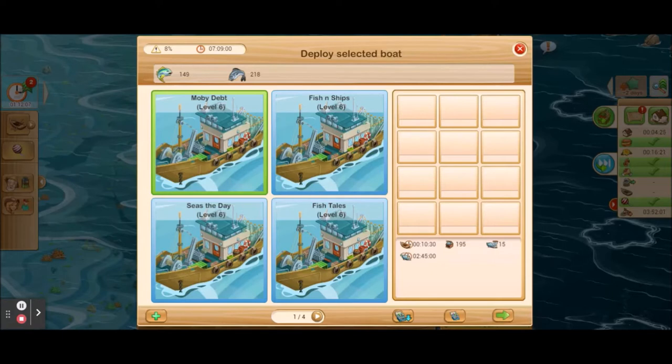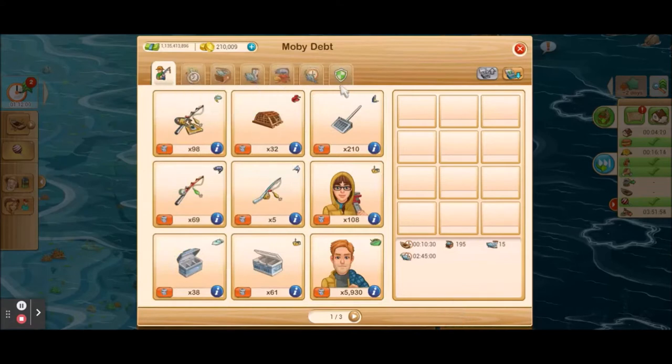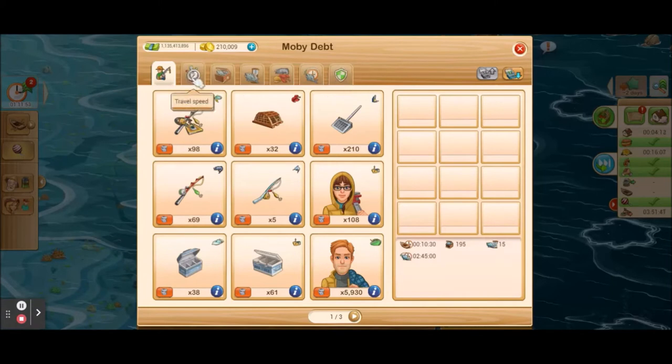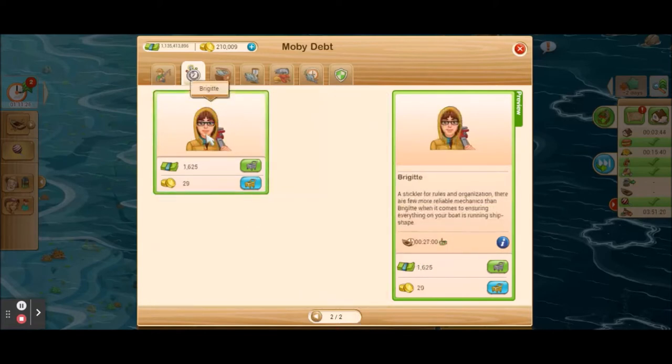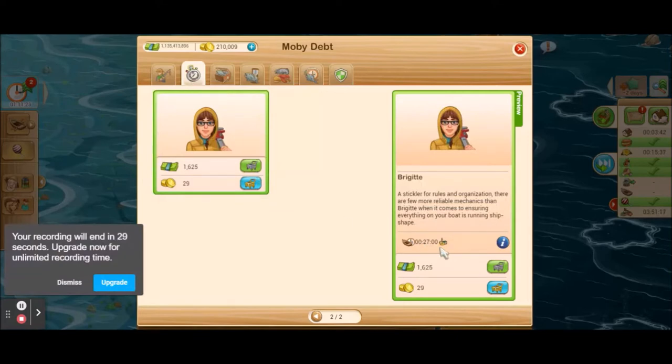We do that by adding crew to our boat. Click down where it says 'Equipment and Crew' and you'll see a lot of different tabs, because every type of crew has a certain superpower. If I click on this first tab, all of these crew members save me travel time — they cut down the time it takes to get from the dock to the pool and back. Each crew member is for a specific boat type. This guy saves nine minutes and is for a motorboat, but I have a trawler so I don't want him. I'll click over to Bridget, who is specifically for trawlers, and she saves me 27 minutes.